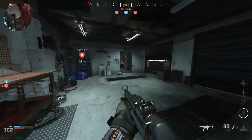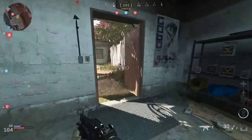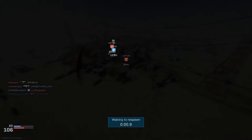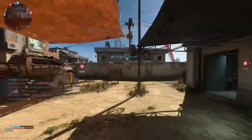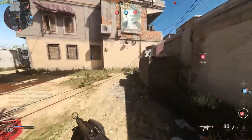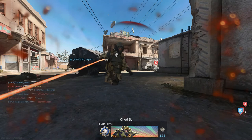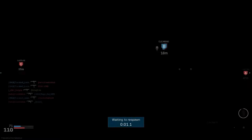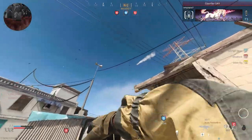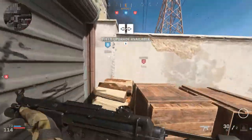Coming in at number five we have Condor Hideout. This is a map that I don't necessarily hate — I just don't like it. I feel like it's only good for some weapons; you're not going to be able to max out certain weapons on this map. One of my main problems with it is the center street in the middle of the map — I really don't like the setup of it. This map just gives me a headache and every time I see it I back out of the lobby.